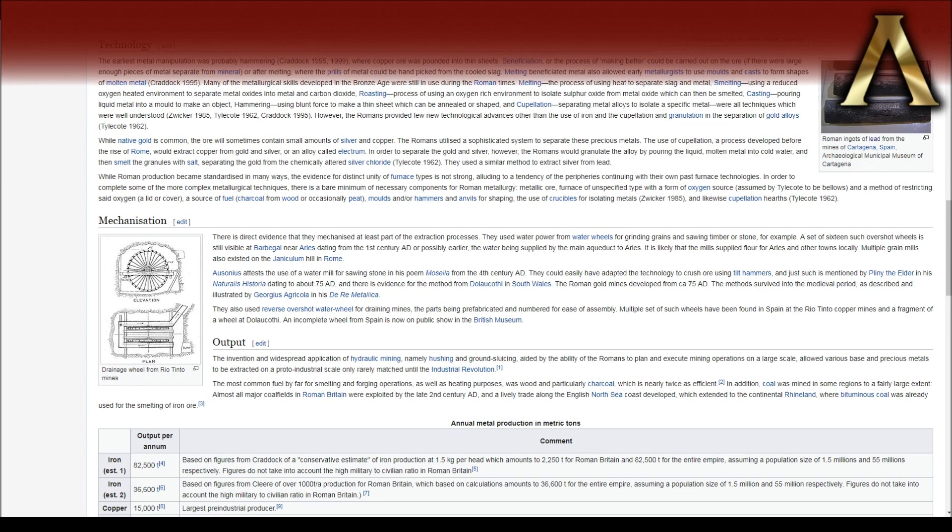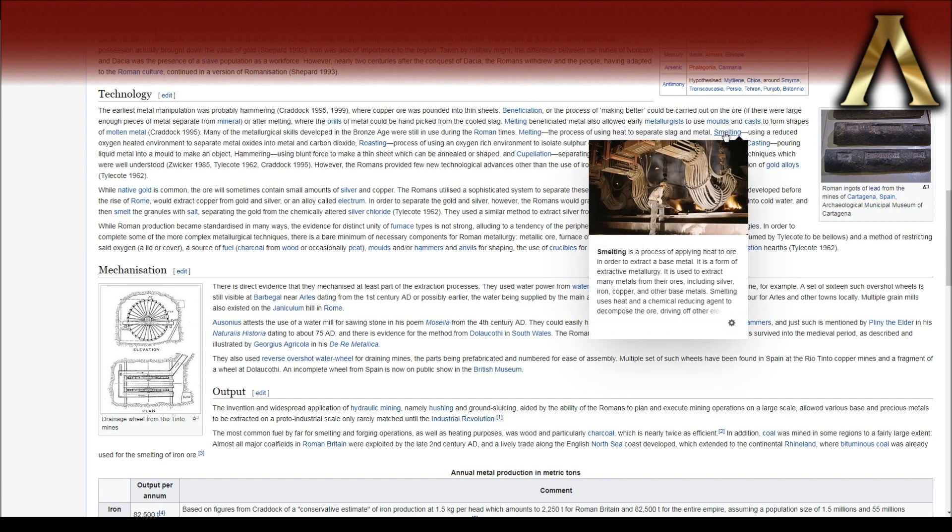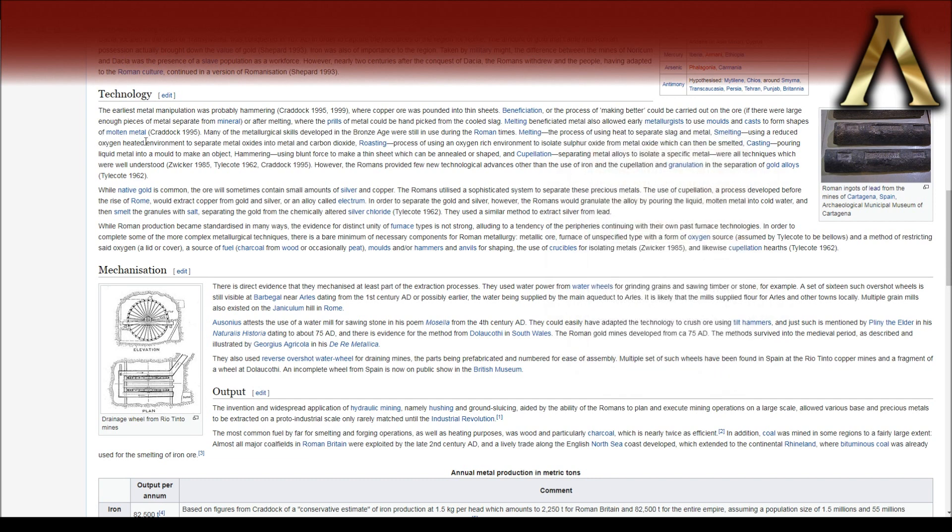If we look at the techniques — melting, just separating the slag and the metal through pure heat; smelting, using reduced oxygen to separate metal oxides into metal and carbon dioxide — just some basic stuff there.